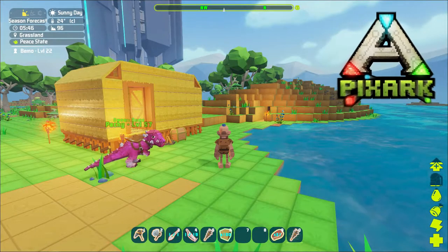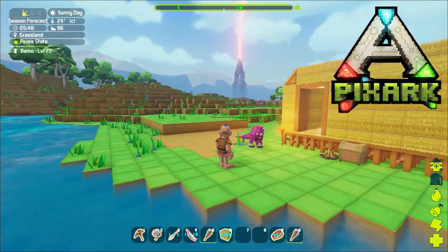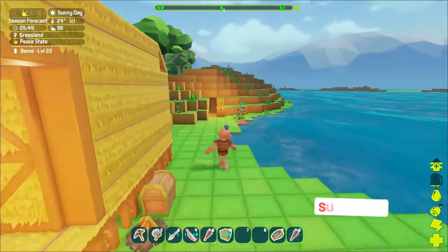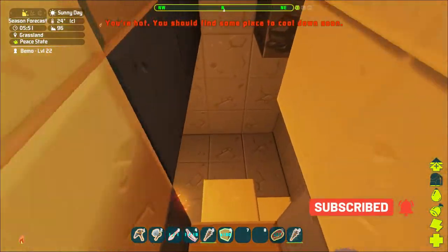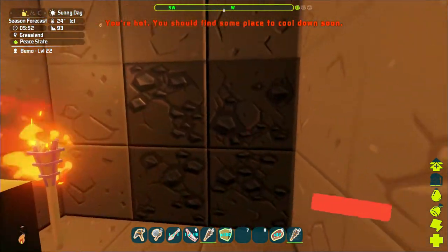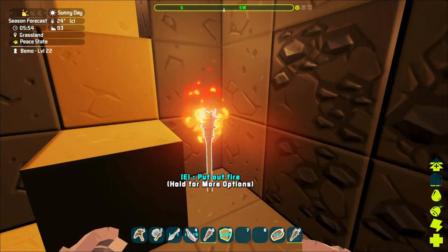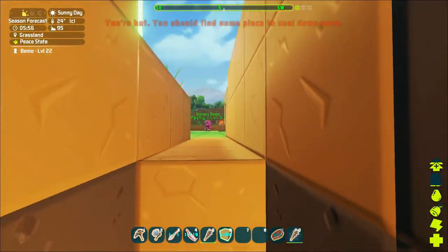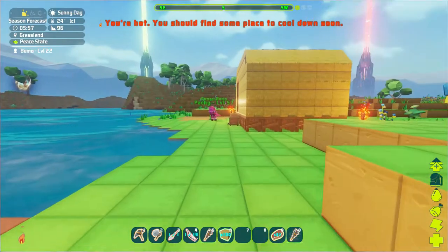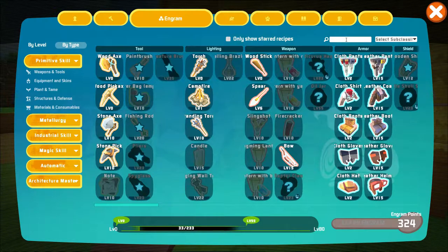Hey, how's it going? Welcome back. Did a little bit of resource farming since the last video. I got enough stuff to make our leather armor, and I got us a little mine set up here. Haven't gone very deep, just got down to here. We got a new resource — coal — not sure what to use it for. I tried putting it in the standing torches; didn't work out.